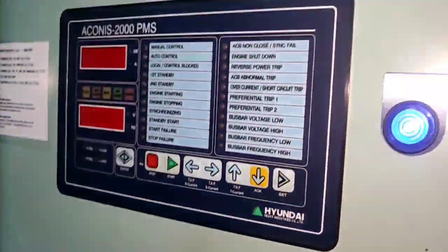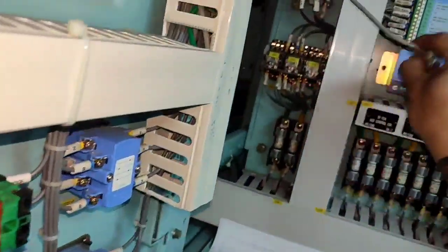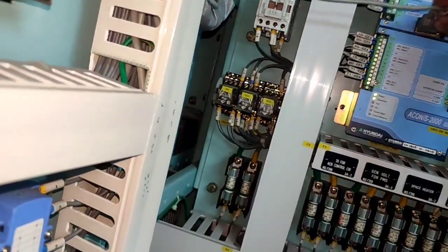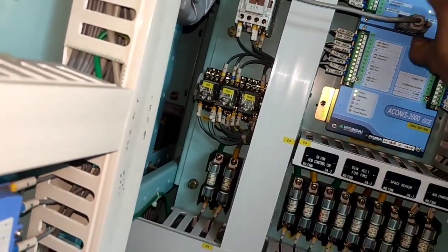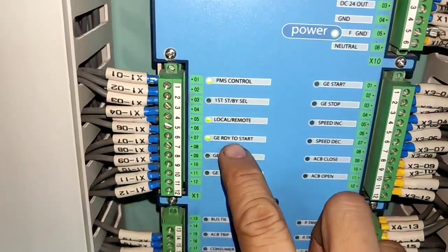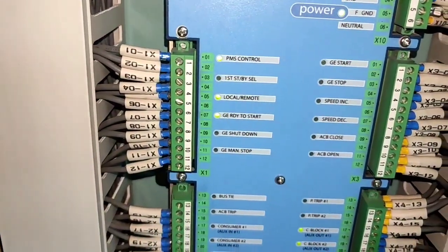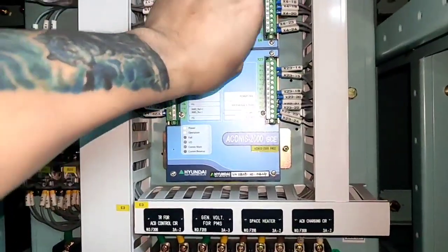I remove the communication cable to reset the display — to reboot it — then put it back. I check the indicating lights and they do not coincide with the display. For example, on the local PMS control, the fail indicator is not popping up, which means there may be a problem with the CPU or PMS module.